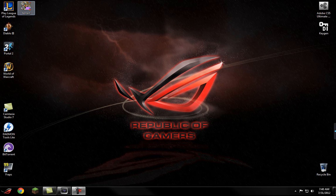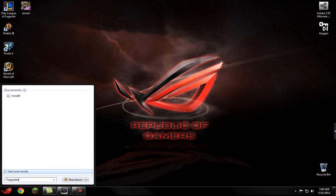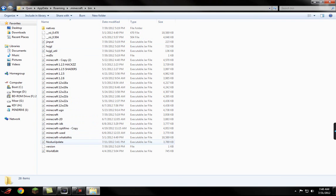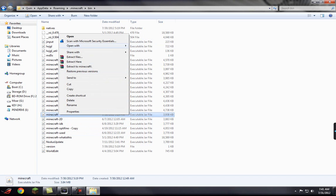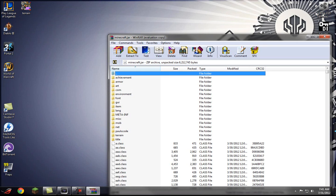First thing you have to do while getting everything set up for your chroma key is you have to go to your Minecraft. You have to get your Minecraft texture pack files, which is here. Then you open it with WinRar or 7zip, whichever you use.